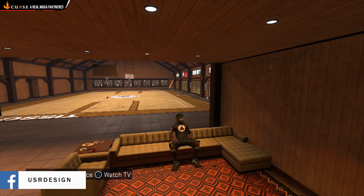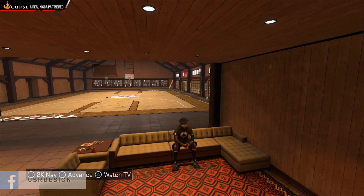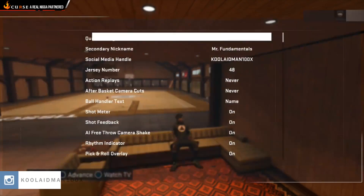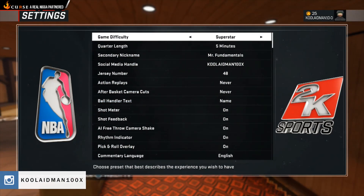I have broken it down in a self-explanatory way for you guys, so it's very easy to do. We're going to go to the 2K nav and I want to give you the controls to use. Go to settings and you want to make sure it's on Superstar.